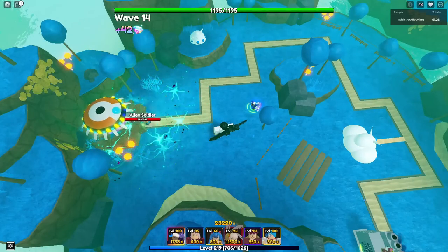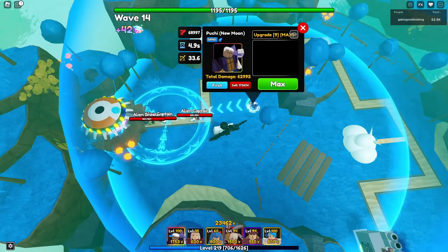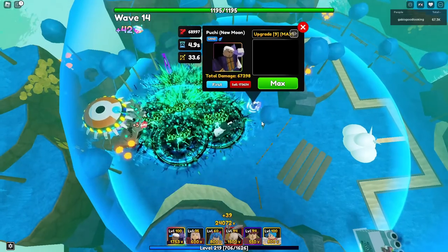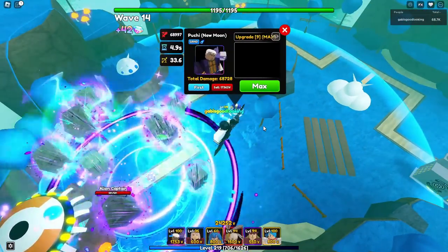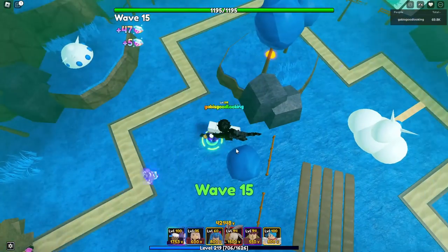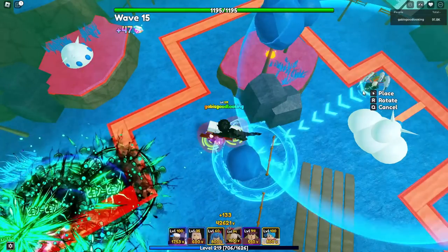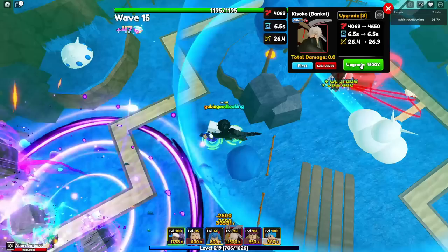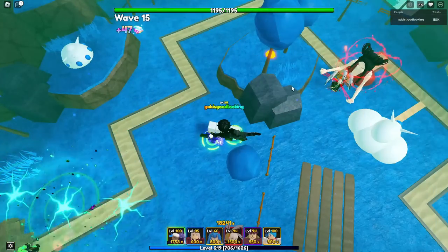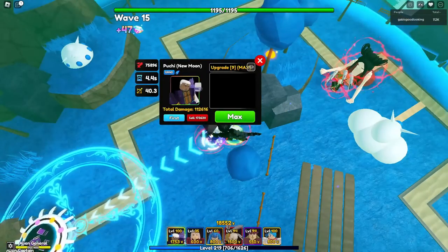Let me just calculate his DPS really quickly and find out how strong this guy really is. So, 68,997 divided by 4.9 seconds — it's 14,000 damage per second. He is definitely a must-have unit and essential to have in this brand new Update 8. Now let's go ahead and apply the Sakura buff on him — so 68,000 goes to 75,000 damage. Now let's go ahead and apply the Kisako Bankai buff on him. So as you can see, 4.9 seconds ability cooldown and 33.6 range.